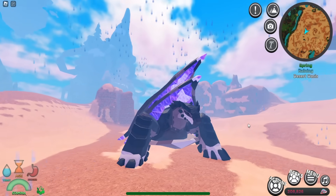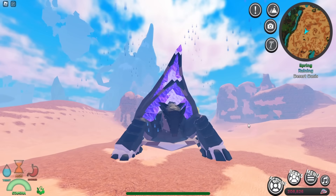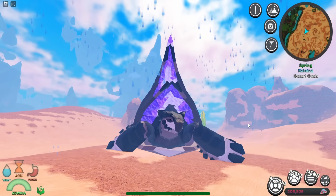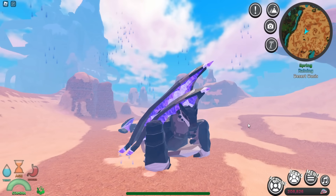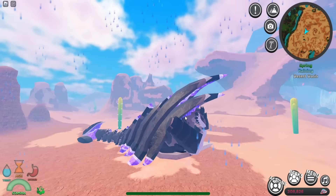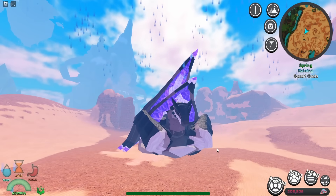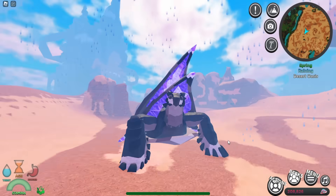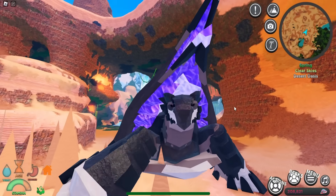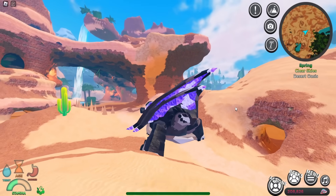Let's check out the tortoise's animations: the Z animation is basic and nice, followed by the X, N, cinematic, and sleeping animations. It would be really cool if the sleeping animation had it tuck its head inside its shell with all its body parts retracting. That's pretty much it for this creature and this video — let me know in the comments what you think of the Angelic Warden and the tortoise. See you all in the next video!